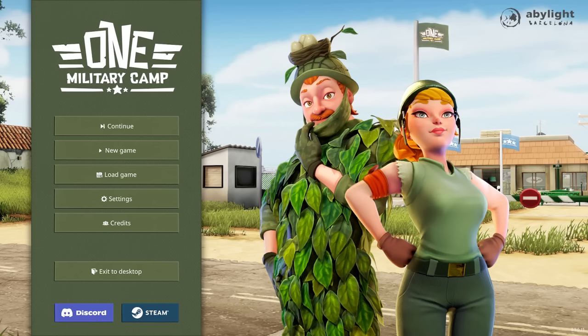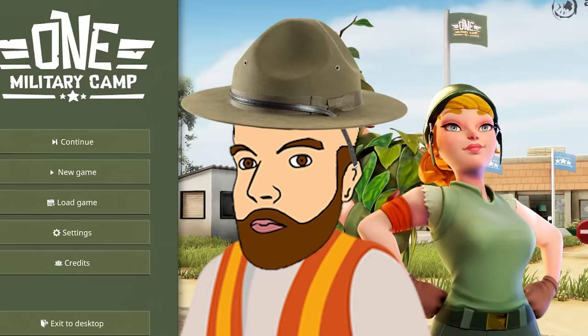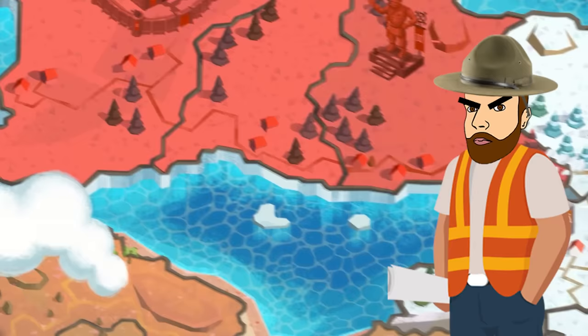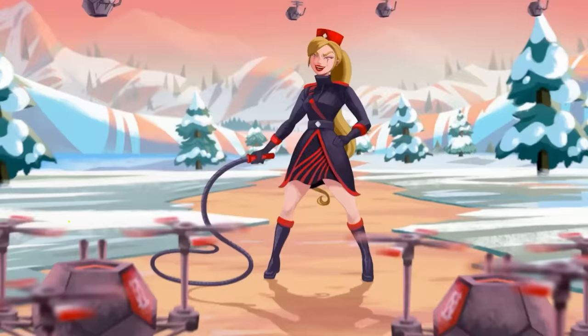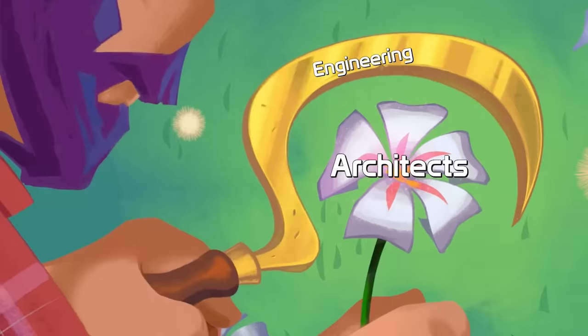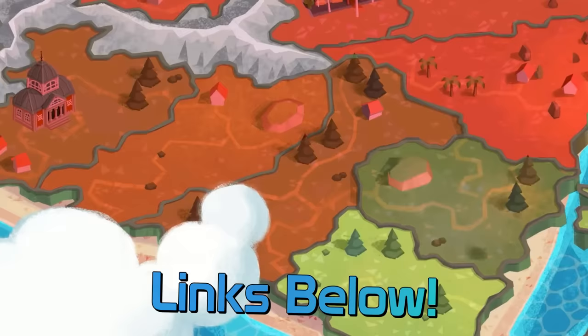Hello, fellow engineers, and welcome to One Military Camp. Let me don my drill instructor hat for this next bit. Listen up, you little worms! Architects have taken over the land, and we must train the largest, most powerful army we can in order to take it back. There will be no function over form, there will be no excessive use of cantilevered beams. Engineering will reign once again! Now get down and give me ten! Click the link in the description, because this video is sponsored. Thank you, devs, for sponsoring the video.